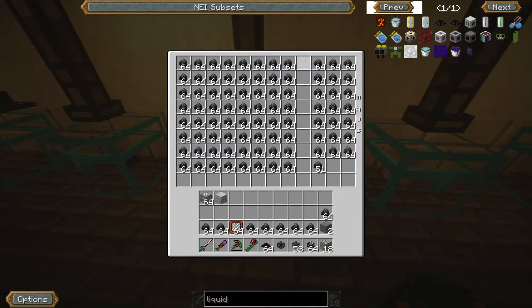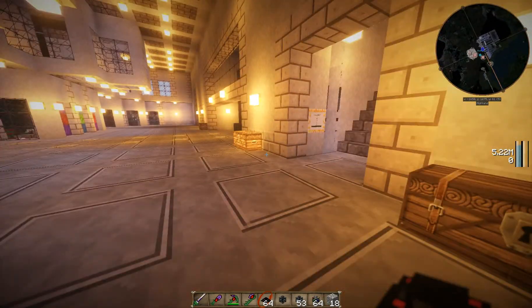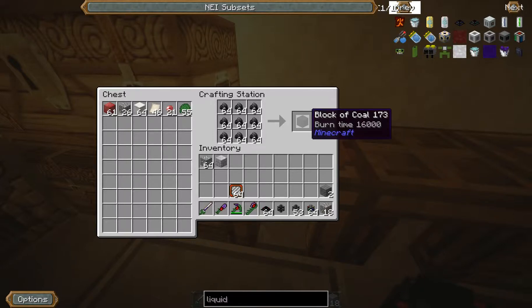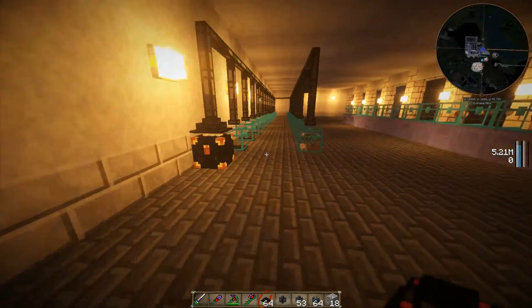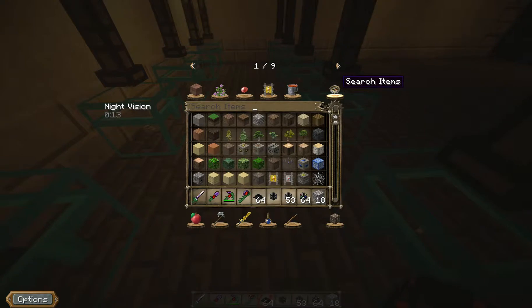Luckily I think there is a way to condense that. If you put nine items of the same item in a crafting grid, it'll put it into a condensed form of itself. And it does exist — a block of... okay, so it doesn't exist in this mod pack. That's a shame. Maybe it only works with iron and stuff like that. No, I'm almost 100% sure it works with coal. So unfortunately Dire Wolf 20 doesn't have that installed. That's a shame, because it's a pretty nifty little thing.